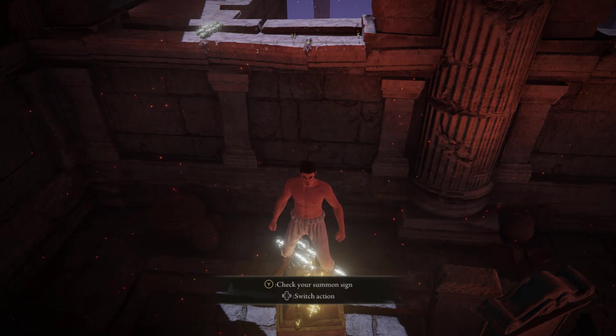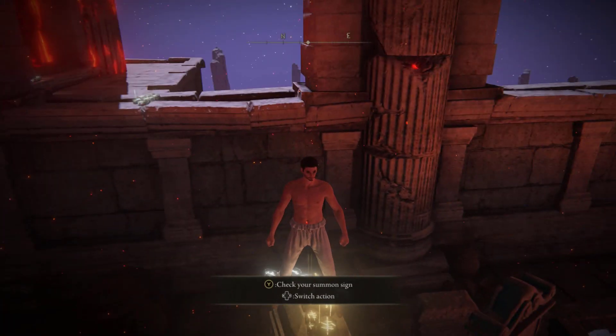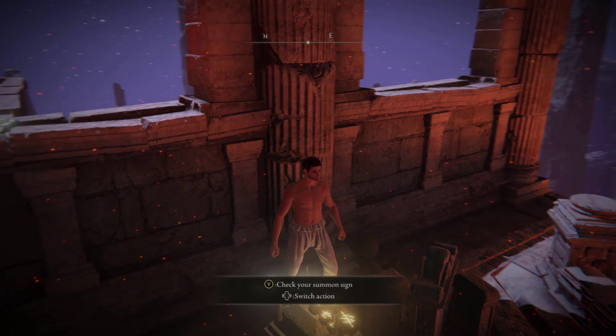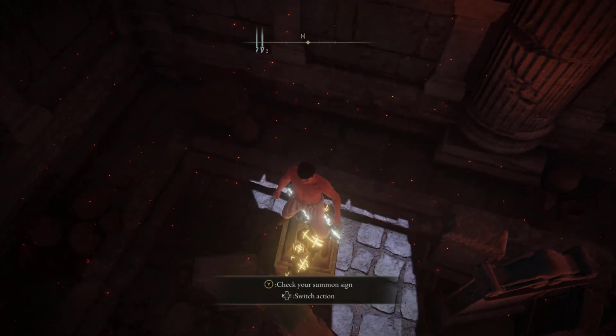Hello and welcome to a new Elden Ring video. This video is going to be about using a glitch to cheese the Bulb Lord. He's a tough guy — he hits like a truck.